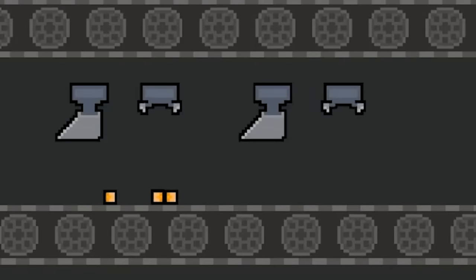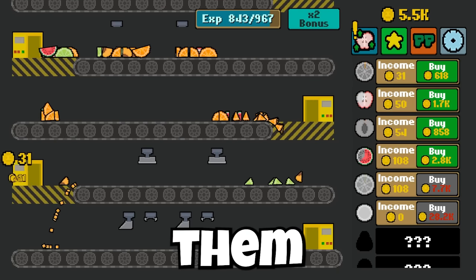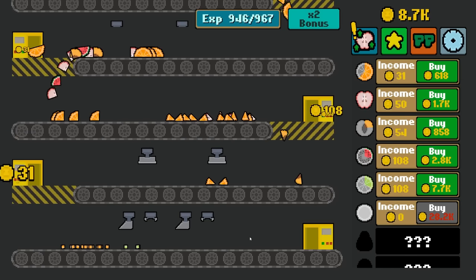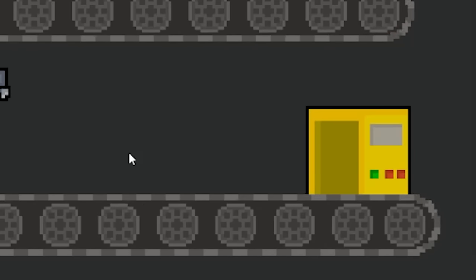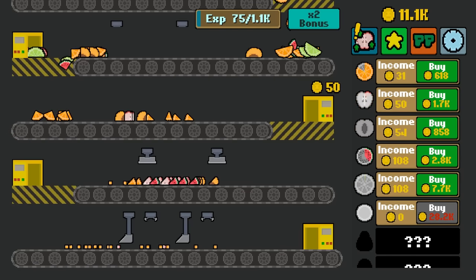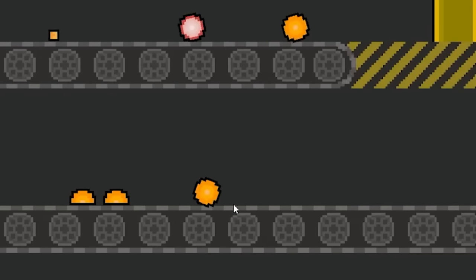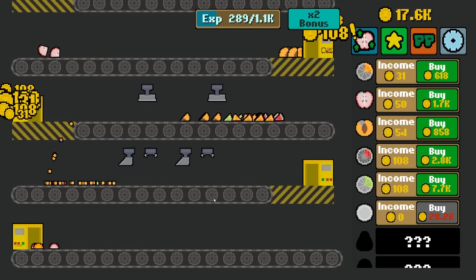Buy my next conveyor belt — I don't even know what this is. It's like scooping them up in a trash bin, and it makes them whole fruit again. Sort of. That's 620 bucks for that orange, and the ones that get through still give me — oh no. Oh, that's so good. Buy another one immediately because I can, because now when these roll down they can get cut in half. The cycle begins anew.